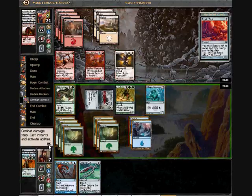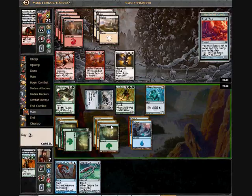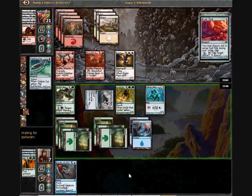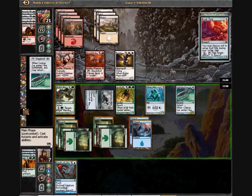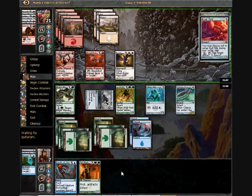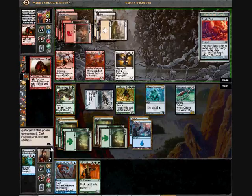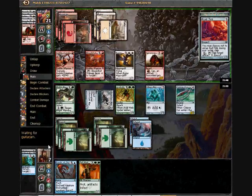He keeps giving more information with every turn. He might have been equipment-light and only running Cavalier because his deck was bad. But it seems to me that he's really hoping — he's really planning on getting a first-strike Cavalier in order to fend off my creatures. A first-strike Cavalier still probably isn't going to get past Acid Web Spider, and a simple high-powered one isn't going to get past Blight Mamba.